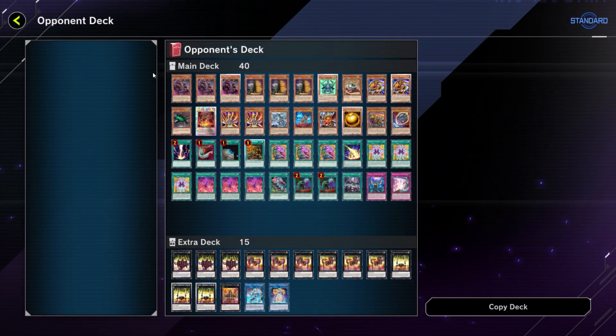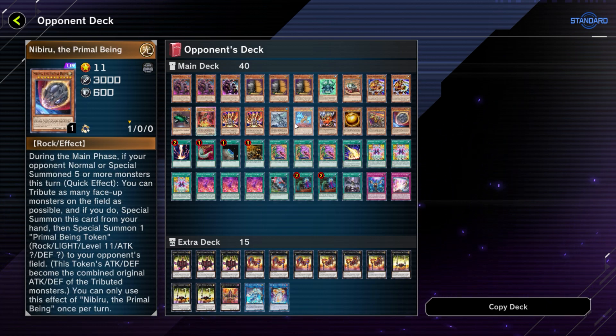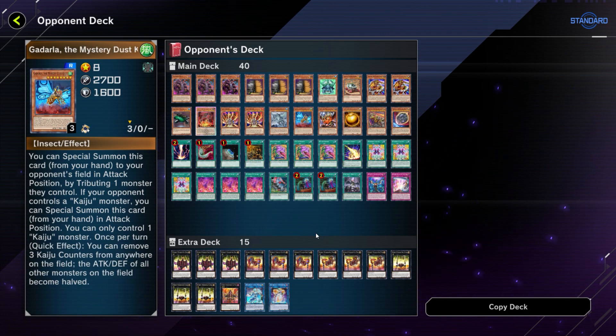The next opponent — the only coin toss we won, where even if we lost the opponent would have made us go first anyway. It feels like the game is really trying to make me lose. A fairly interesting Numeron list — we got Nibiru'd by the one-of Nibiru and Kaiju'd by the one-of Kaiju. They're technically playing three different Kaijus. It is what it is.